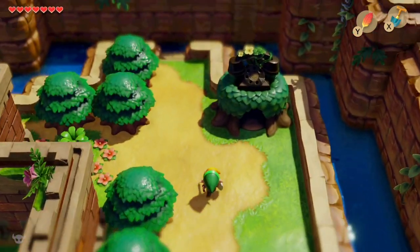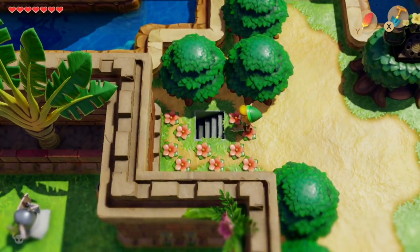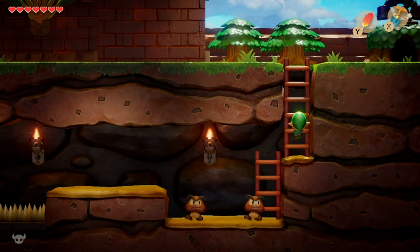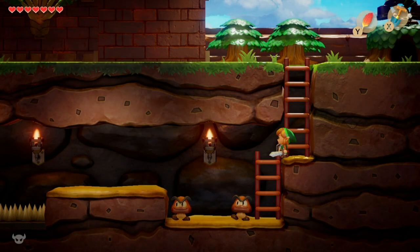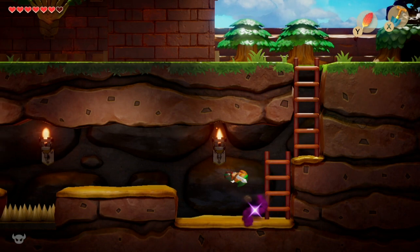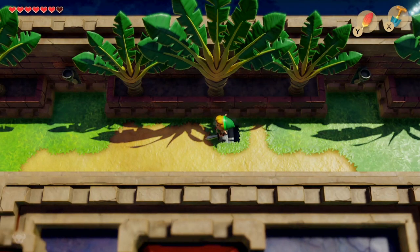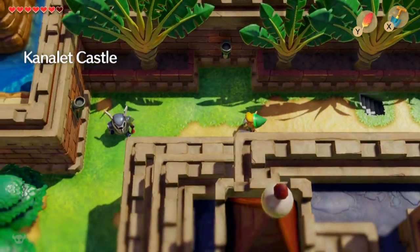This is Canalit Castle in the middle of Hyrule. The portcullis of the castle is down and you can't get in the main gate, so this is a secret entrance around the side. This won't be new for people who've played the Zelda games — quite a few have you jumping through a secret tunnel on the side of the castle to get in, certainly A Link to the Past and various others.